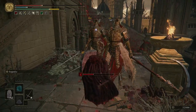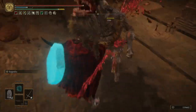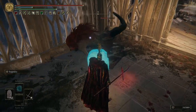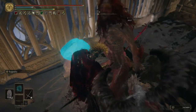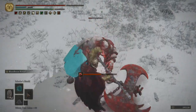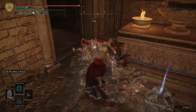Guard counter is a devastating thrust attack that you can perform immediately after blocking any attack and pressing the heavy attack button. It deals a great amount of poise damage to your target and potentially breaks their stance, leaving them open for a critical strike. There is a sound indication when you have successfully performed a guard counter. It is important to point out that heavy weapons like great spears will break an enemy's stance more effectively than normal spears, but they attack at a noticeably slower rate.